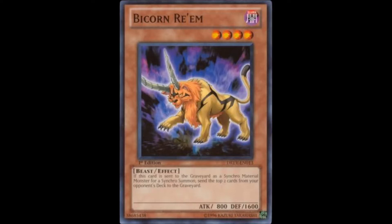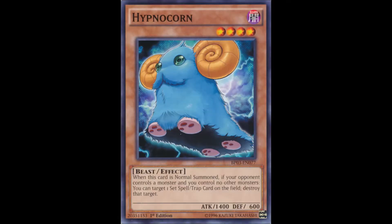The last main deck monster is yet another level 4, Hypnocorn. When this card is normal summoned, if your opponent controls a monster and you control no other monsters, you can target one set spell or trap on the field and destroy that target. Any reason why a worse version of Necroface's Decisive Armor was made? I don't know, and you shouldn't ever run this thing because it's too specific for its own good.